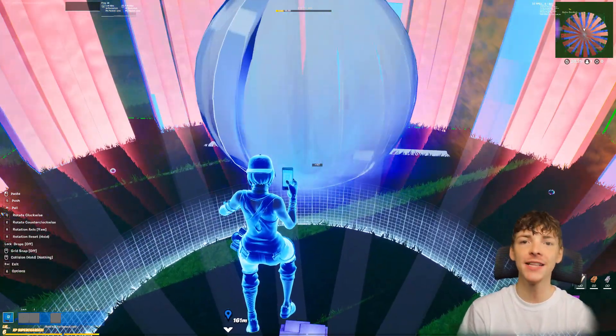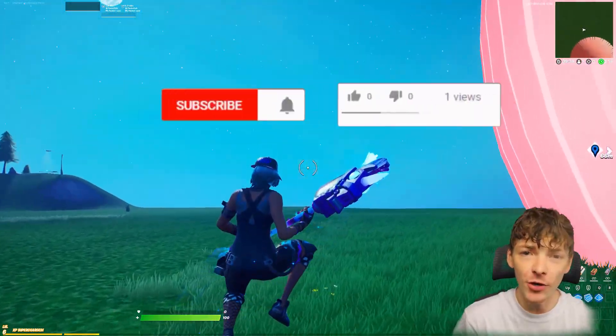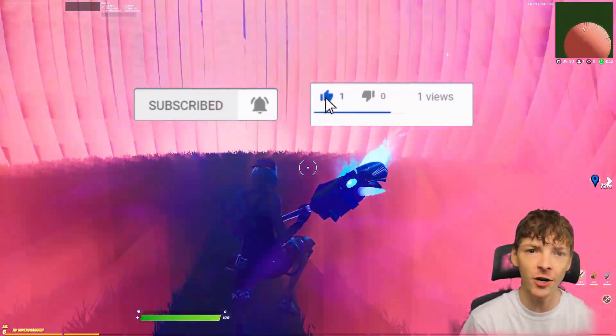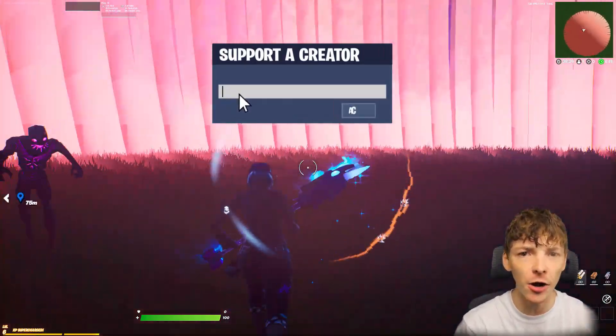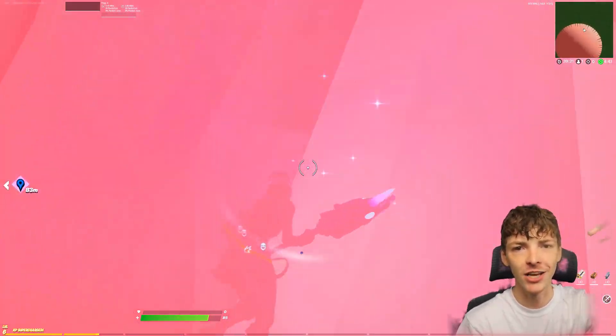And that is going to be how you guys can make the sideways in Fortnite Creative. I know so many of you guys were asking for this and I did my best. If you guys enjoyed this video please give it a like and comment 'sideways' down in the comment section. I will be sure to heart every single person who comments sideways. Click here to see how I made all those old rift zones in Fortnite Creative. Thanks so much for watching and as always, stay up.